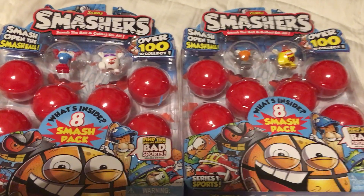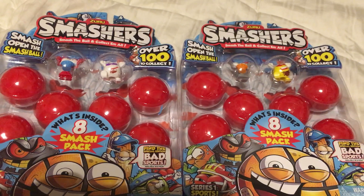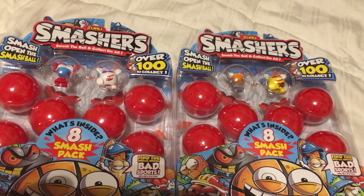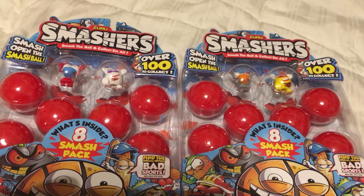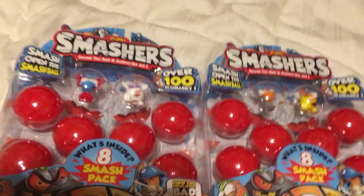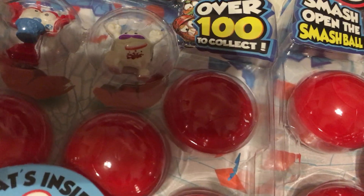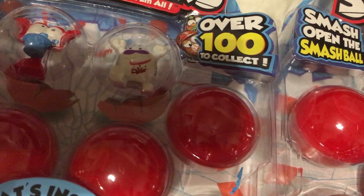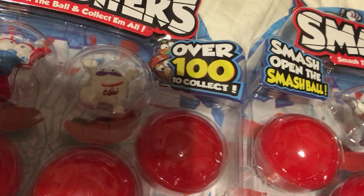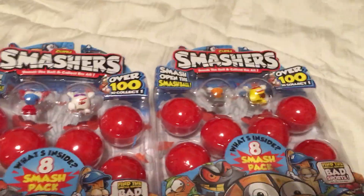What's up Smash Masters, Toy Insanity here — I collect so you don't have to. Thank you for clicking this video. You've joined me in taking a look at two more eight-packs of Series 1 Smashers by Zuru. Smash the ball and collect them all. These are the two eight-packs that feature the basketball hoop, whose name is Dunker, and the soccer ball, whose name is Striker.